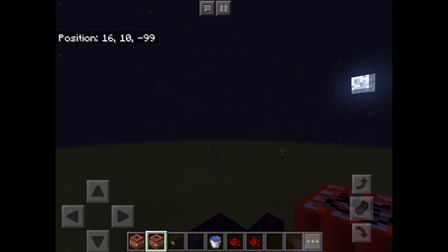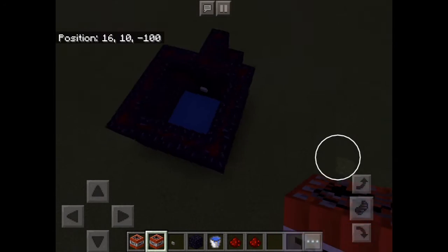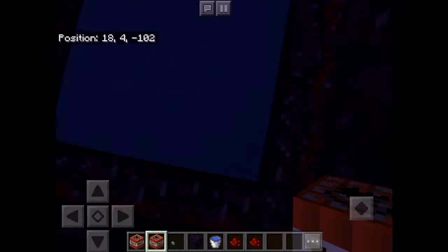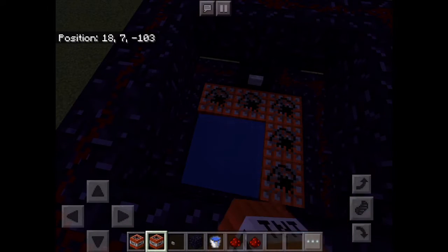What's up guys, today in this video we're gonna make a TNT cannon. But not just any TNT cannon — a cannon that shoots you up. It's double-layered so it shoots you higher. This is how it works.